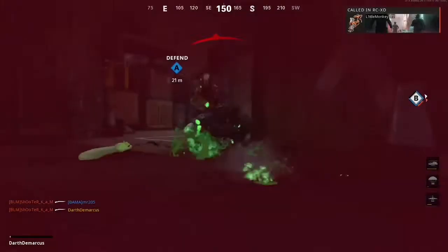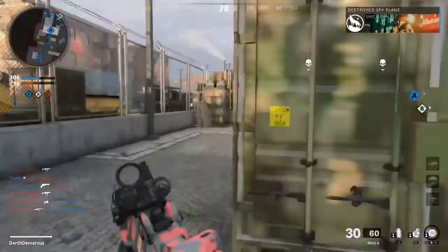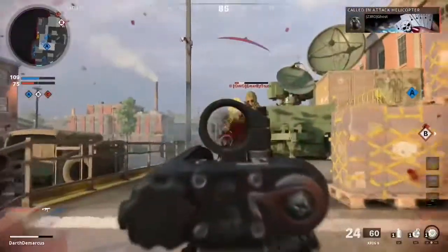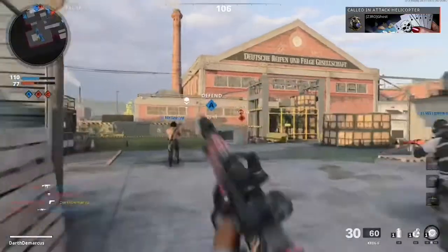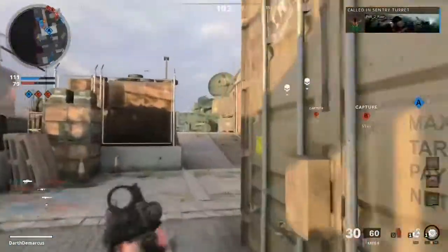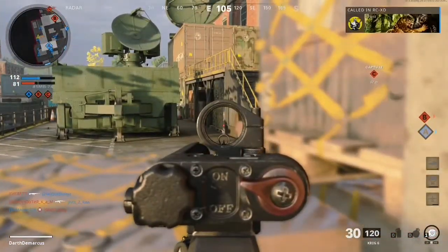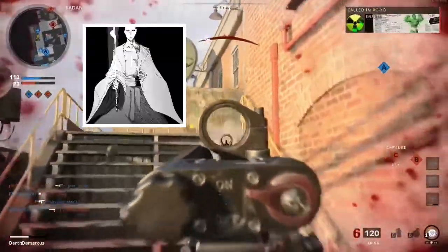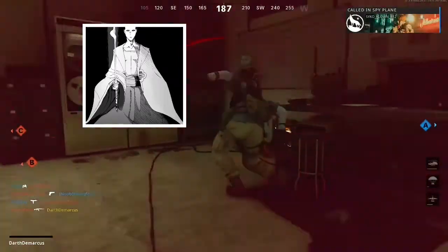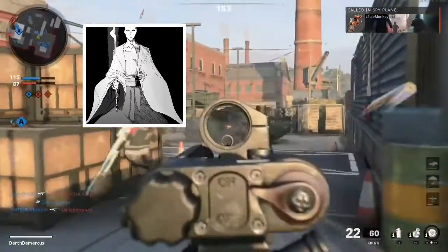My next example is from manga and anime. I do both, and I believe you can merge characters from different verses to fight each other, as long as you maintain the rules of the verse that the character is from, because you still have to give credit to the writer. My next example is the Soul King from Bleach. A lot of amateur power scalers don't understand that you can have a character that is multiversal but does not have a multiversal attack potency.